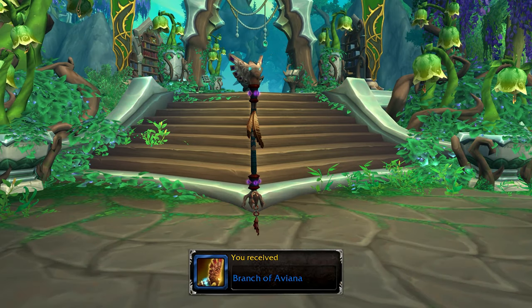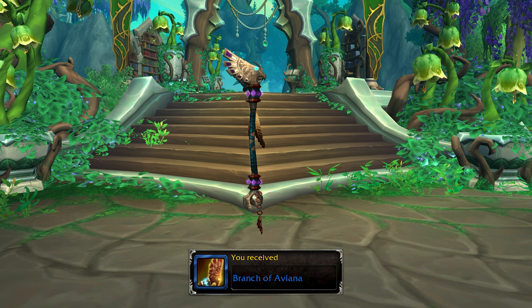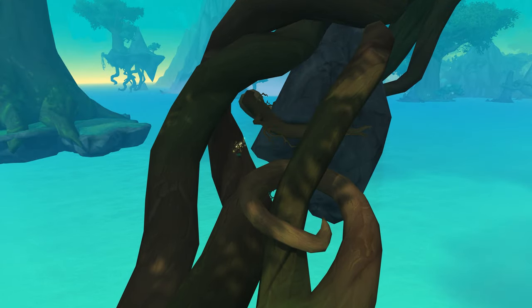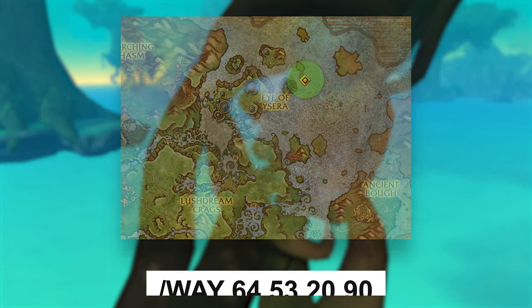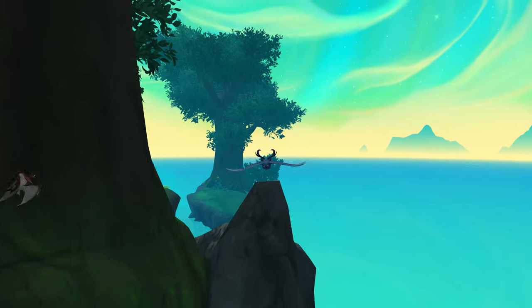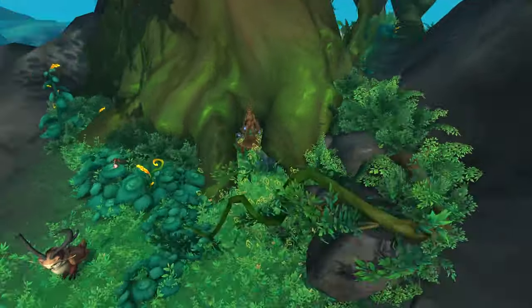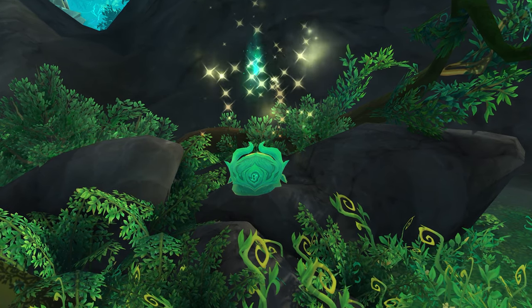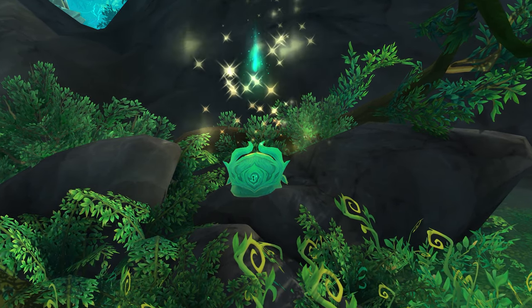If you want to obtain this staff, which is a different color version of another staff found in Extremis, you will need to locate a Mark of Aviana in the Emerald Dream. I recommend going to this place, which is very close to the statue. Once you click on it, mount up and make your way to the other side of the tree and interact with the statue. Once you've done that, a chest will spawn behind you on one of the stones that you need to loot in order to get the staff.